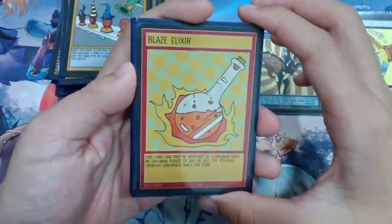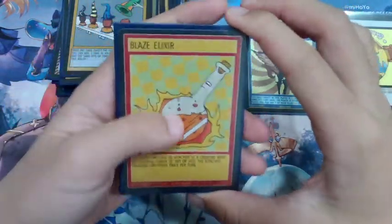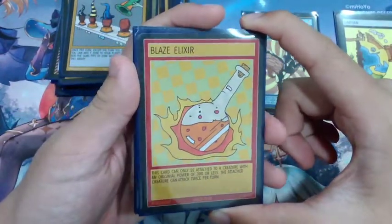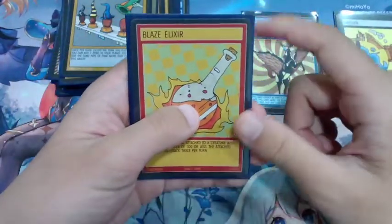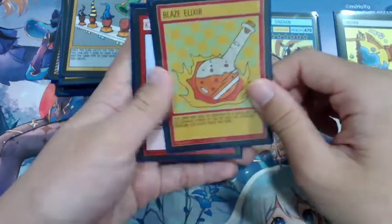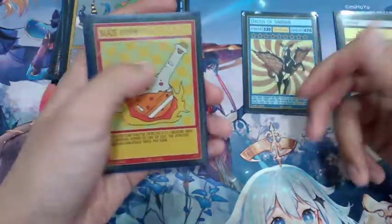Next is Blaze Elixir, a card that's pretty hard to get, however you can get it from a starter deck. I was lucky enough to pull one copy from Legends of the Cosmos. We're only running one copy since the ban list, but this combos very well with Thaddeus allowing you to attack for eight points. Other than that, I don't really see another reason to use this card unless you're attacking for lethal.